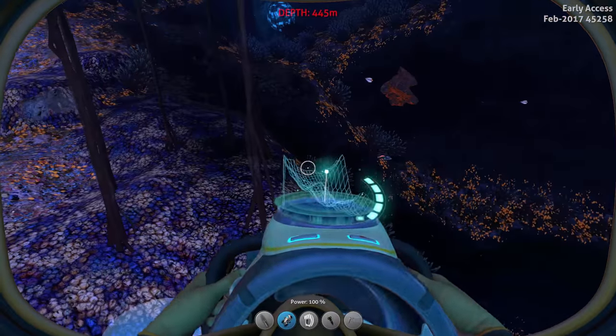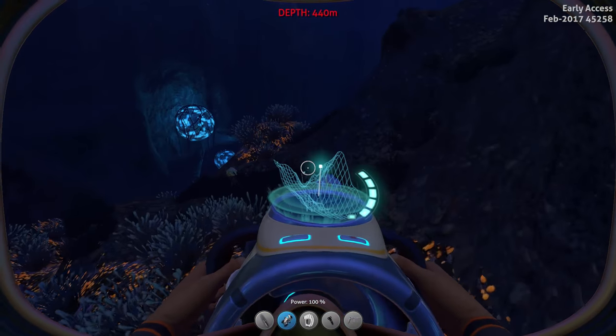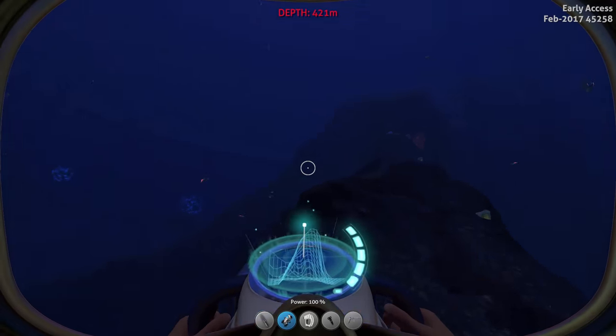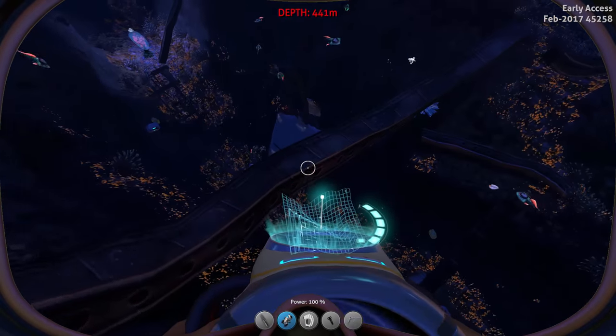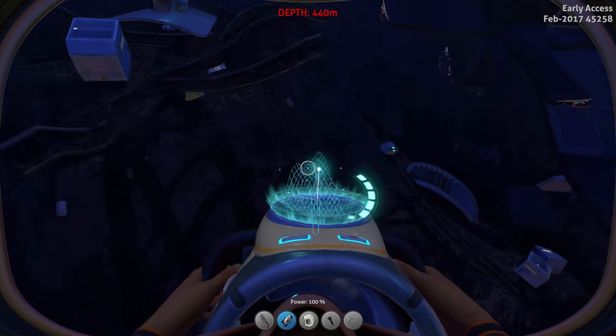All fragments that don't have a specific model — like the sea moth, the sea glide, or the propulsion cannon — now spawn with the model of a data box. For some reason I wasn't able to find any fragments in this world, so you'll have to take my word for it.